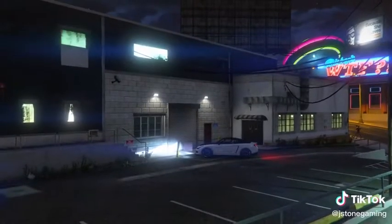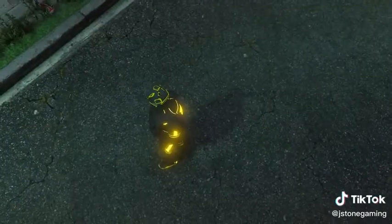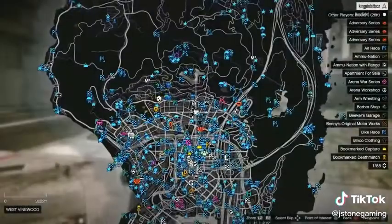Hop inside of any vehicle, exit the garage, and then pull back into garage B2. Tap triangle on the glitch screen and you'll follow through the map. Meet your friend and have him bring his car to this exact location.